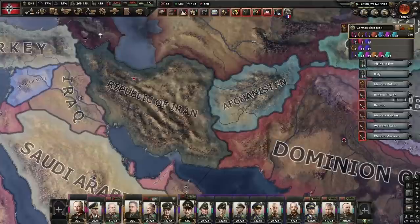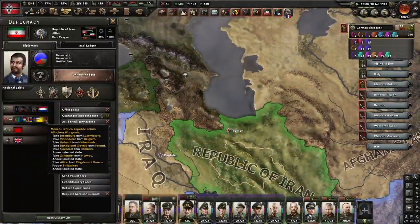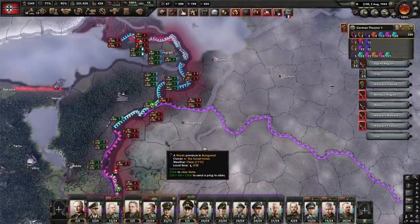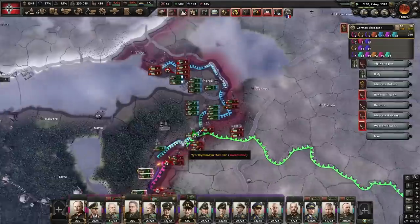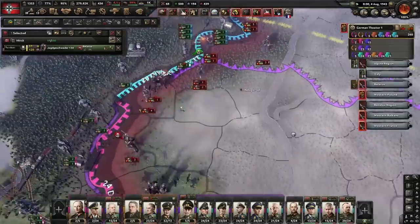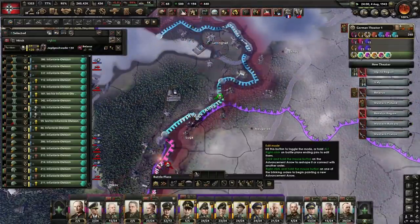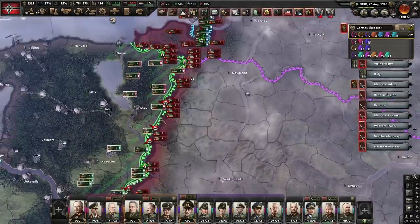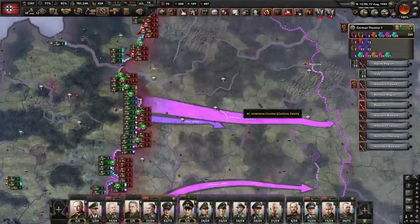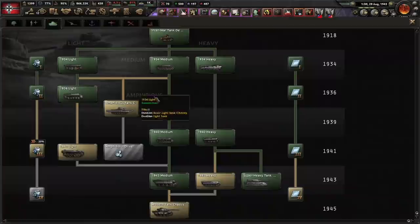The Iranians have capitulated. The Republic of Iran — goodness me, what a terrible turn of events. That's probably where a lot of the Russian forces were, so we can probably expect them to start returning now. Given that, I think it might be best to stop my aggressive pushing and just wait a little bit. Yeah, we've definitely got the attention of the Soviets again and they're pushing us back. This is something of a problem. What do we do to deal with it though? Let's have a think.